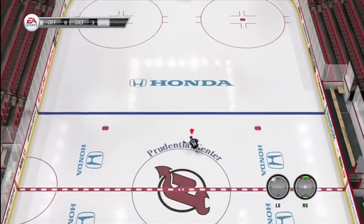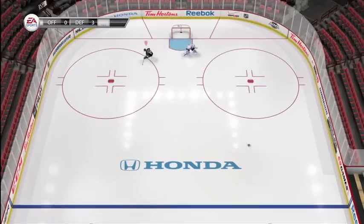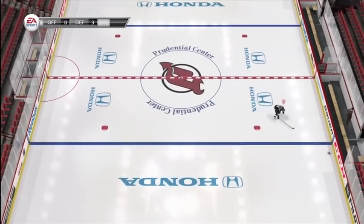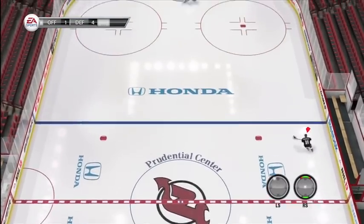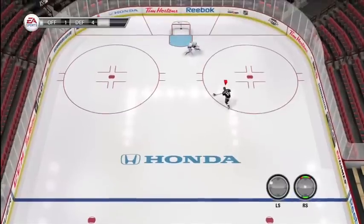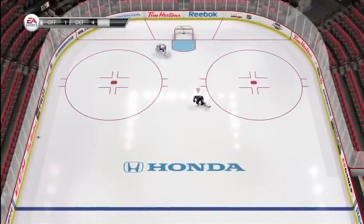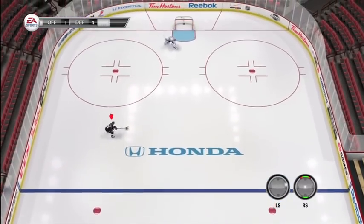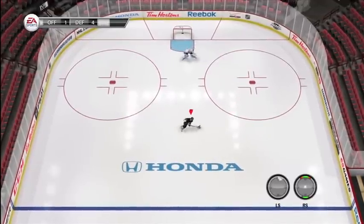The Winter Classic is once again still in the game, and I will say they did a poor job trying to remake Citizens Bank Park — it looks absolutely terrible. I know they don't have the rights for it, but the scenery looks atrocious. Speaking of scenery, they did make pretty much all the NHL teams' arenas look more accurate, not only ice-wise but in the seating area — they made it more lifelike to look exactly like the stadium itself, which is pretty cool.